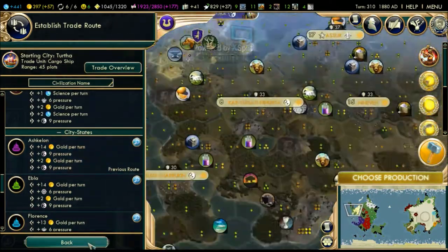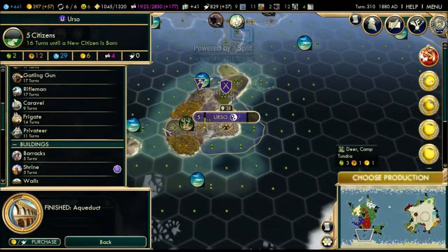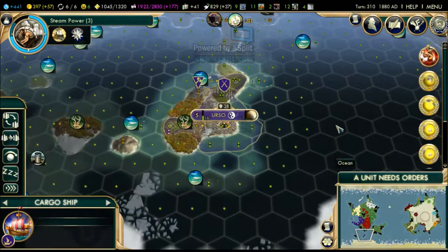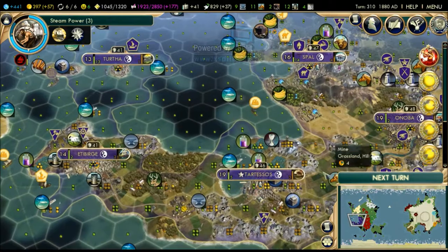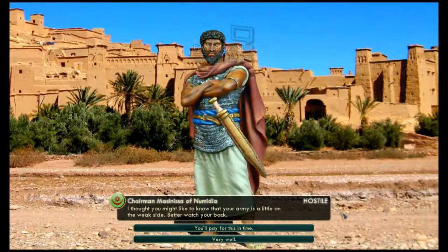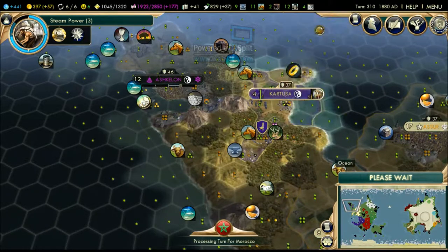I can't send this ship to Ashkelon, so I'll keep it on standby. I'm gonna build another privateer to maintain security in this area because our naval security sucks right now. We've denounced Numidia, they've denounced us, they've chosen the Order ideology, and we built wonders they coveted. There's a slight risk they might declare war on us - they have a huge army after all.